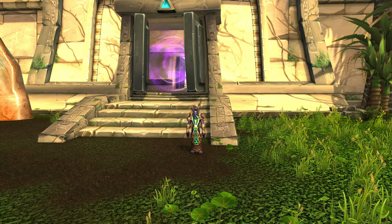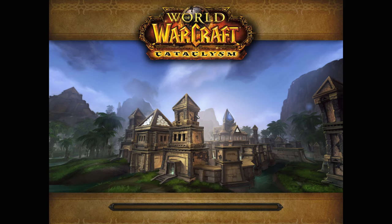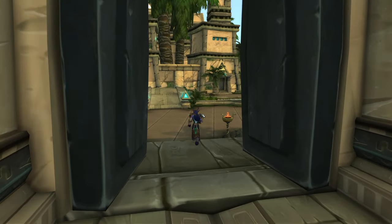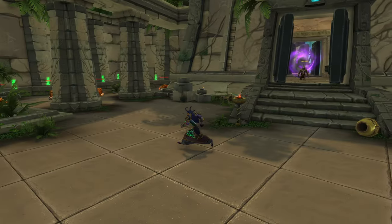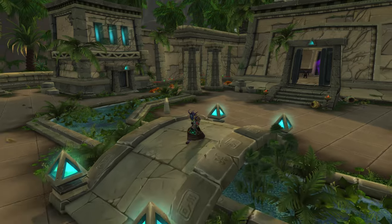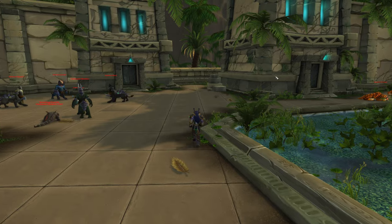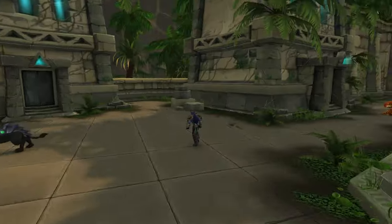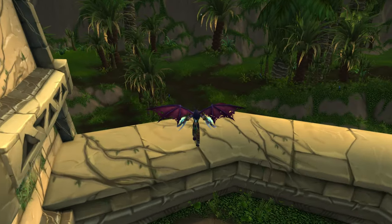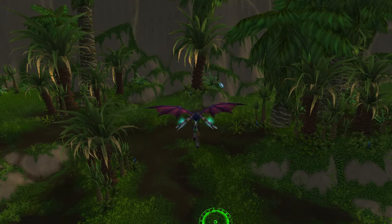I'm going to be showing you how to get out of bounds. This is a very simple out of bounds glitch — it doesn't take too much to do. When you first come through the dungeon you're just going to want to make your way over this pretty bridge, then make your way to the right side. Ignore the enemies, you can kill them if you want. We're going to jump on top of here, and then jump on top of here, and that's it — you're basically already out of bounds.